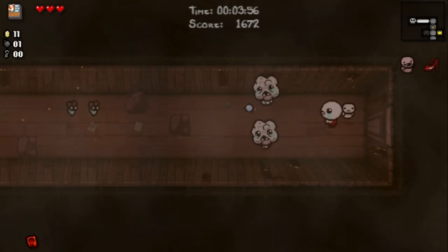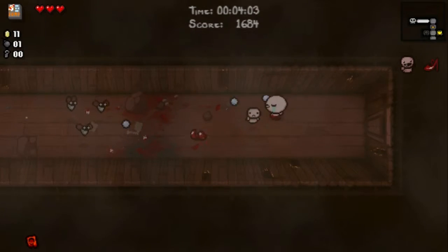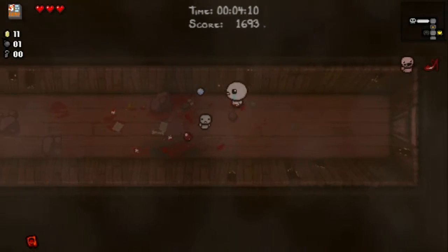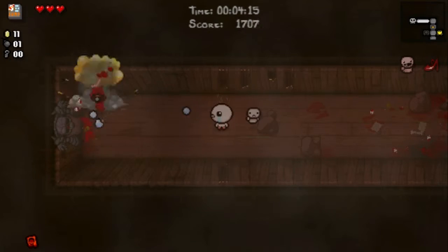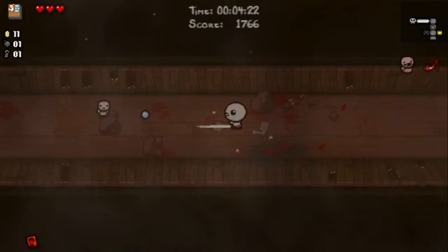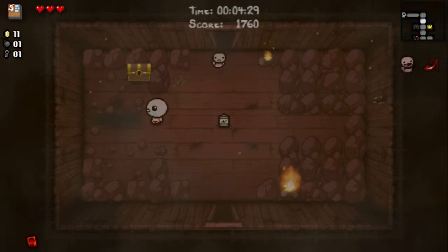I forgot those Malabooms could just explode on their own. I'm actually enjoying having this range upgrade. You can use How to Jump to dodge — that's really useful. It comes in handy if you can't afford flying or just can't find it, because flight is one of the most important things in the game. I think the secret room is here.